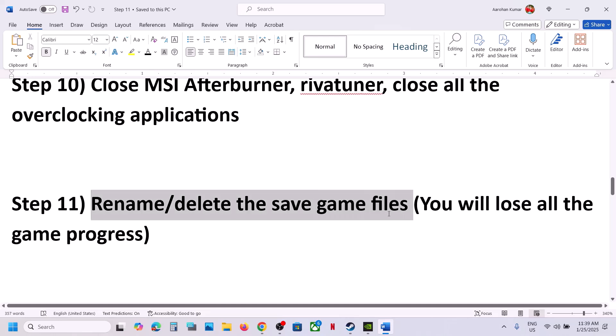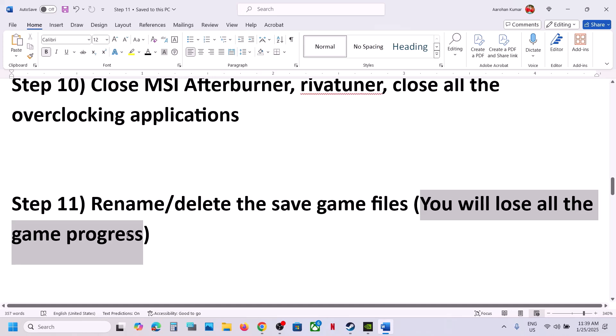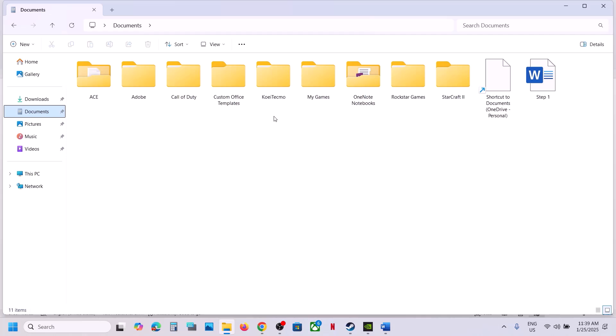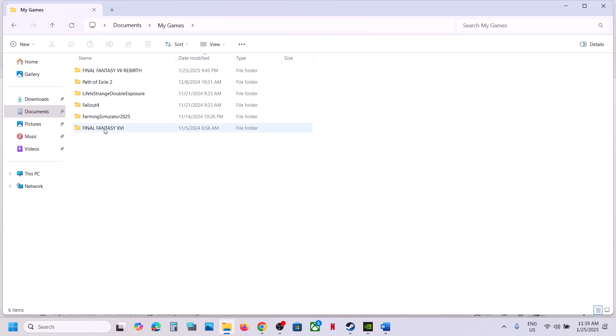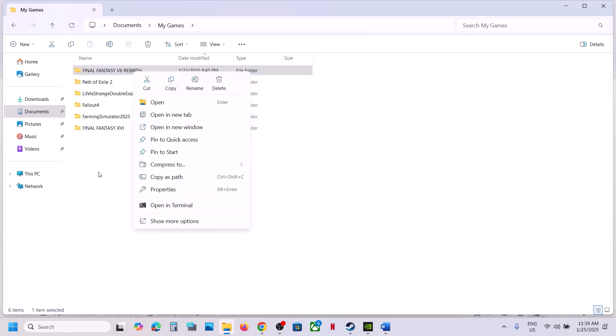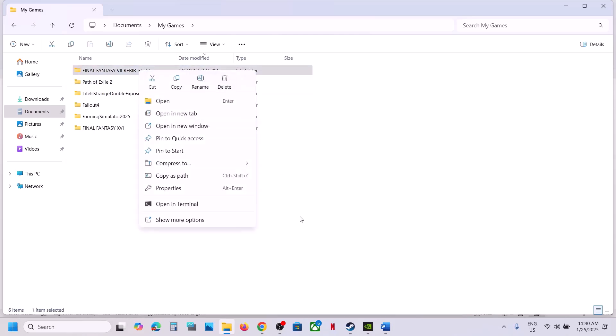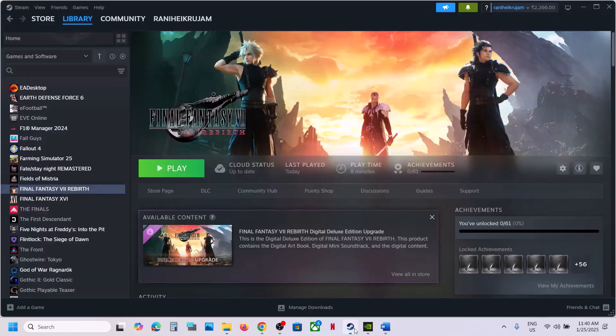The next step is to rename or delete the save game files. Note that when you do this, you will lose all game progress and have to start from scratch. If you agree, go to File Explorer, go to the Documents folder, open My Games, and you will see the game folder. Right-click and rename it. If you want a backup, copy the folder and paste it to the desktop. Then rename the original folder to .old and launch the game. You can also delete the folder entirely, but you will lose all progress.